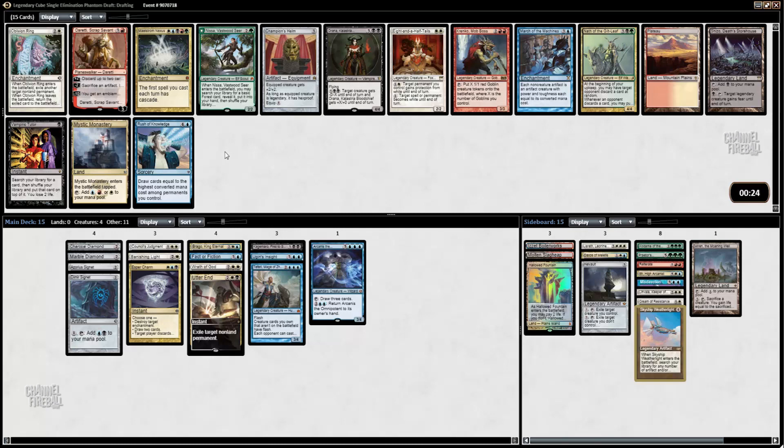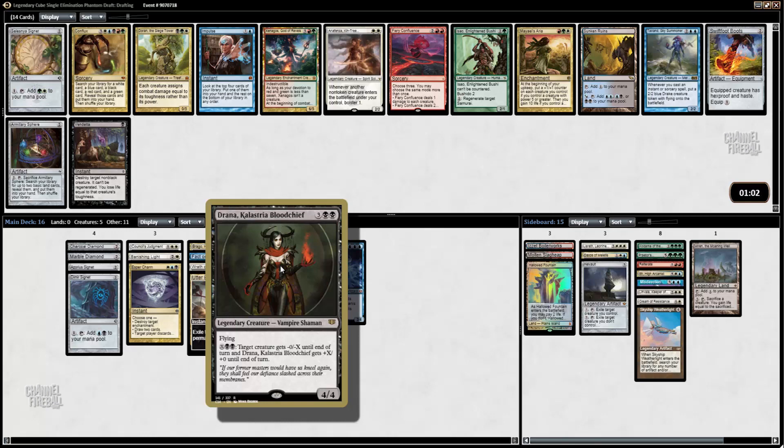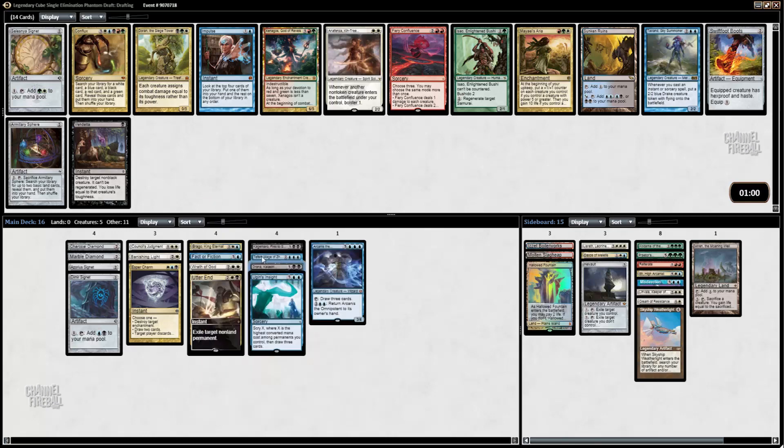I don't think I need Rush of Knowledge here either. I think it's like Oblivion Ring or Drana. I found that Drana is actually pretty good. But do I want to take the Oblivion Ring just to have another good removal spell and worry about win conditions later? You know what, I'm going to take Drana. I'm a little worried in the last pack that we won't have enough ways to kill the opponent, and Drana just does it all. There's not that much removal and I'm going to have a lot of mana. I already have Councillor's Judgment, Banishing Light, and Utter End.